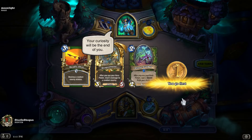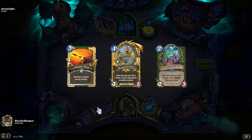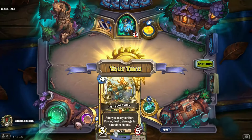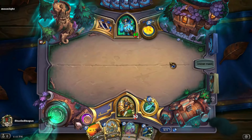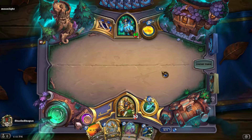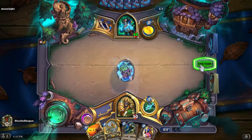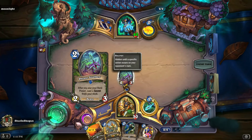Game two with our Reno Secret Hunter. Perfectly fine opening hand — things to do on curve, and various choices for interaction from whatever secrets we draw, as well as Deadly Shot and Dragonbane to deal with opposing boards. We'll go ahead and play the Phase Stalker since it's just the biggest body and will largely achieve the same thing as a Mad Scientist — arguably more if we get more than one hero power out of it.